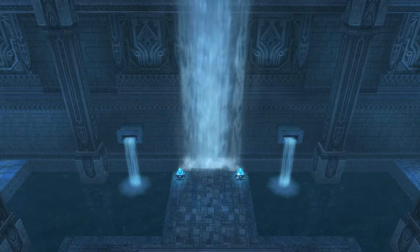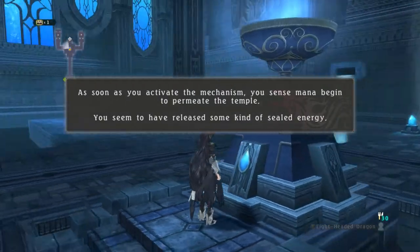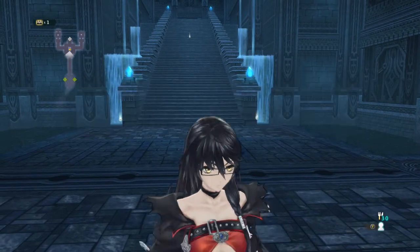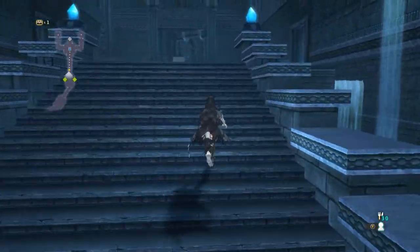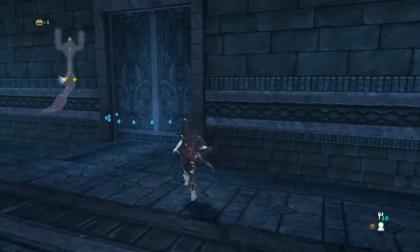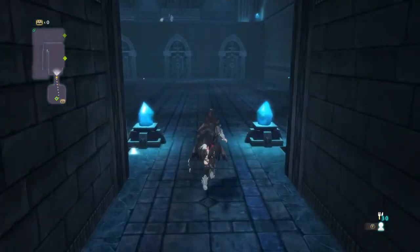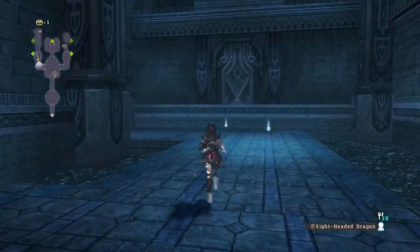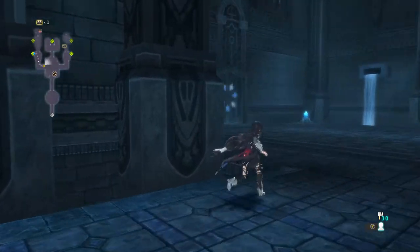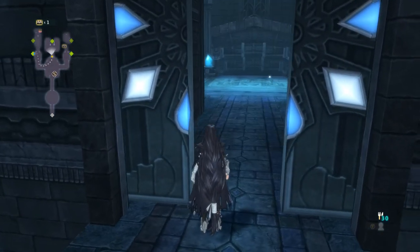And since this one creates the waterfall in front of the door for us, we're going to have to go back to the warp pad in order to get back to the side of the dungeon that we're on. As you can see, we got a little notice that we opened the door when we activated that final chalice. Head on back to the warp pad, and as you can see, everything's all illuminated on the door — all the crystals and everything, all that fun stuff. And just like that, the door is open.